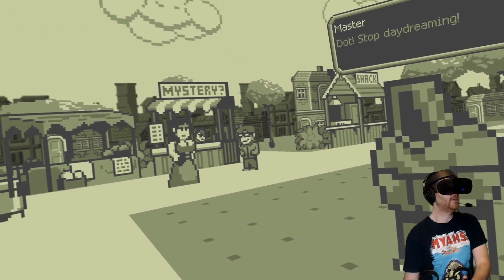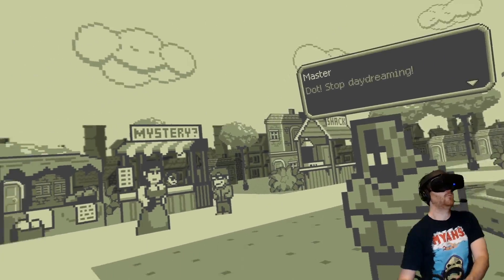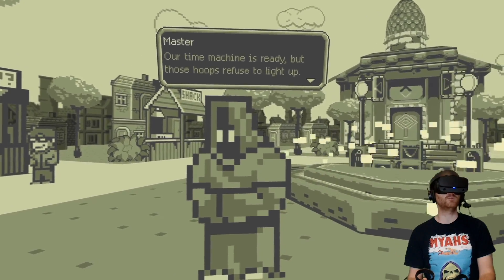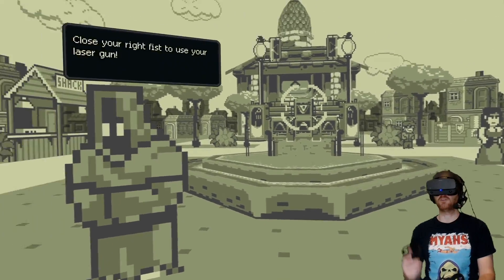Oh, it's the master again. Hello, master. This is a cool little Game Boy-esque RPG hub world. Our time machine is ready, but these hoops — the fuse needs to light up. Maybe you could find a way to power them up. Well, I'm very good at making time machines work, that's for sure. Close your right fist to use your laser gun. Using the touch controllers seems to be the way to go in this one.